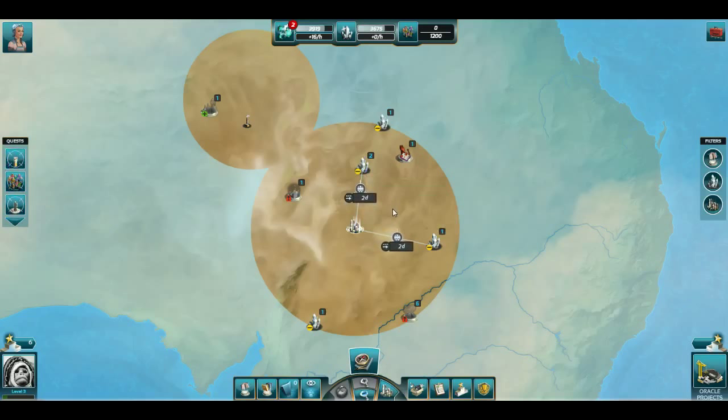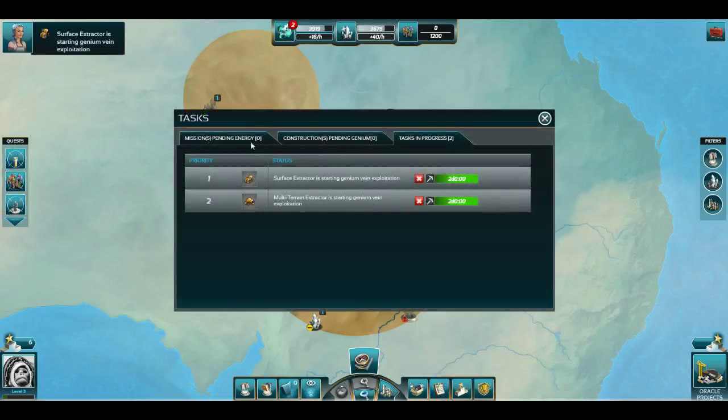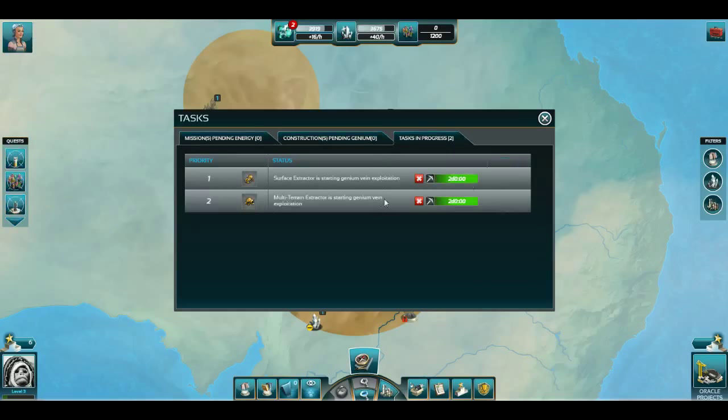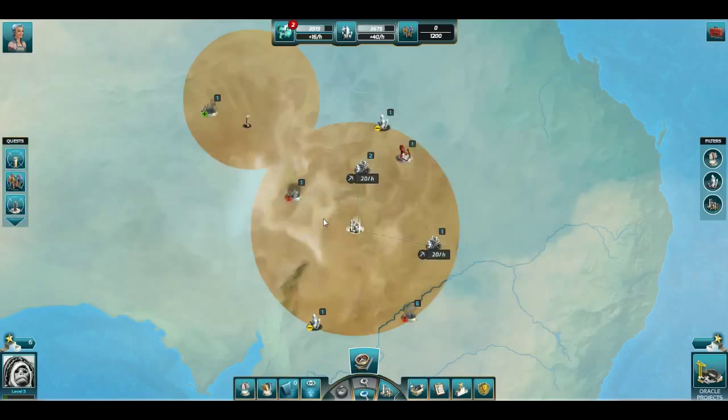The game runs on a 30-day cycle. Once all of your resources are depleted and you've done everything you had to do today, just leave, do your stuff, and come back again later once your resources are claimed and your knowledge is acquired. You can also use the queue to queue building construction. Since you'll get automatically more and more genium with your production, if you plan for a building you don't have the genium for yet, it will start during your downtime without you even being there. Basically, I can queue up four actions, and if I'm gone for two days, they're going to be executed while I'm gone — so you won't lose genium production.